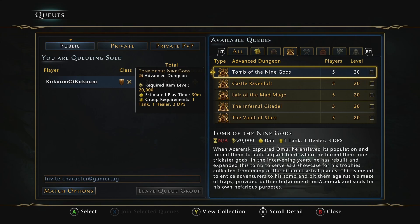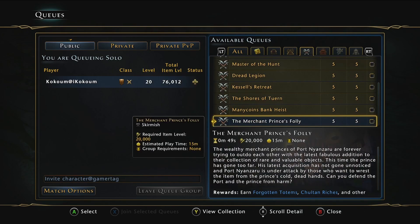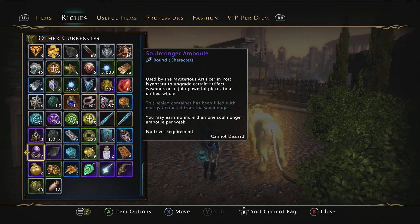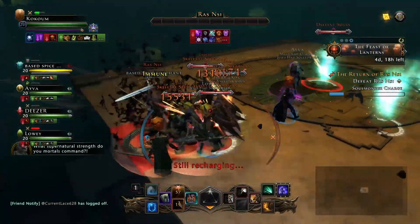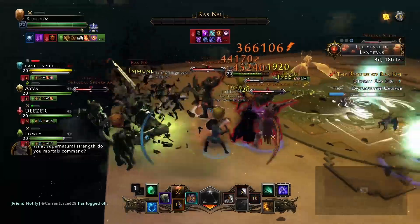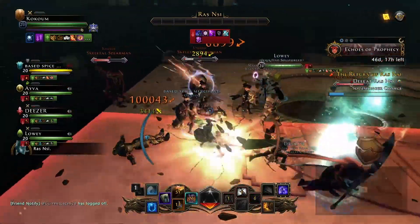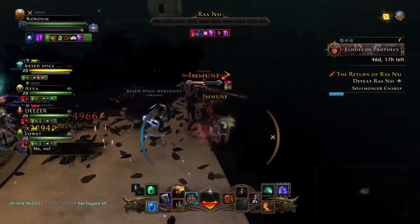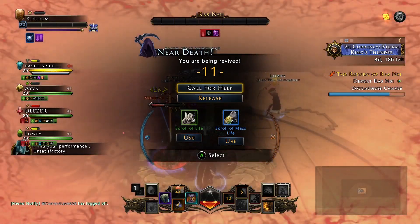Another two of these scales, much much easier to get, are from the three pieces of Chult content released in mod 12 and 13. Notice I said three, because there is also another item you need - the Soulmonger Ampule - that drops from the Cradle of the Death Gods, which you need to use for the final rank to get the chain to mythic. So what you have to do is run Tomb of the Nine Gods and open the middle chest at the end, then run Merchant Prince's Folly skirmish for another, and finally run the Cradle of the Death Gods trial for your Soulmonger Ampule for the final upgrade to mythic.